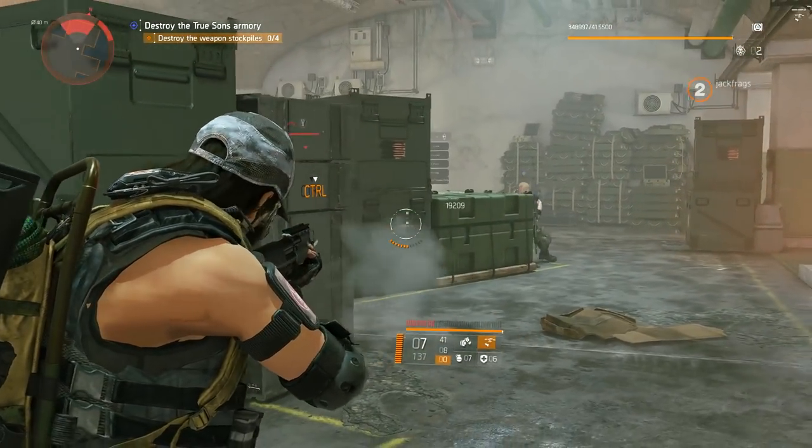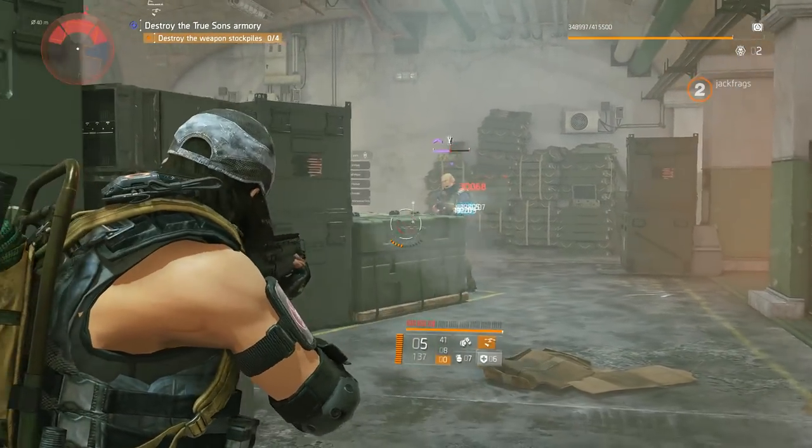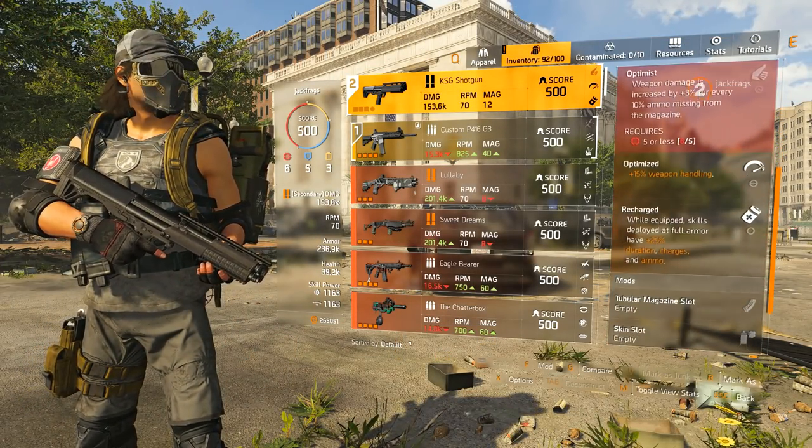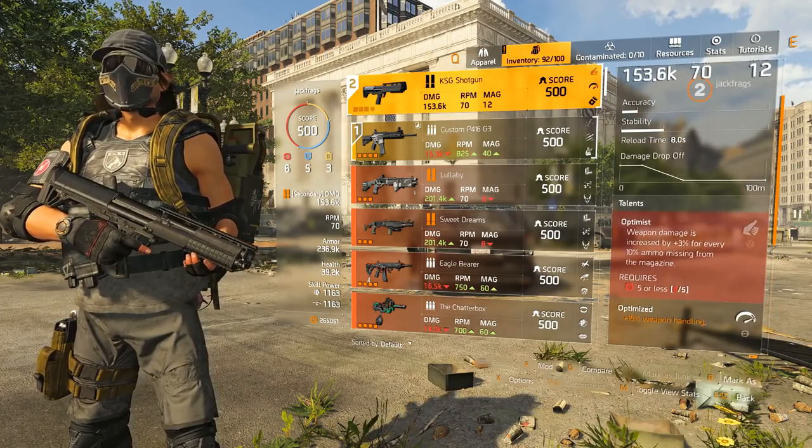Unlocking via field research involves five stages of in-game challenges, each with their own set of objectives and rewards. There are also new items with this update, including some new exotic knee pads and an exotic shotgun.